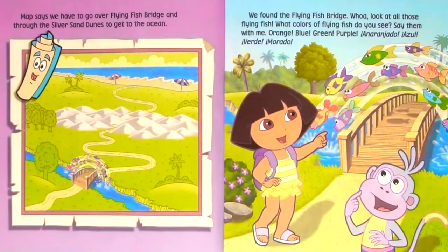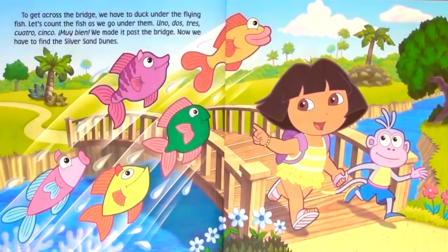We found the Flying Fish Bridge. Whoa! Look at all those flying fish! What colors of flying fish do you see? Say them with me: orange, blue, green, purple. To get across the bridge, we have to duck under the flying fish. Let's count the fish as we go under them.